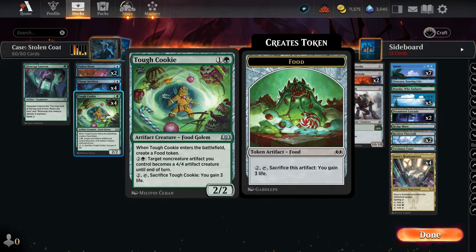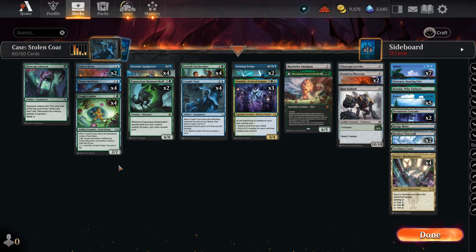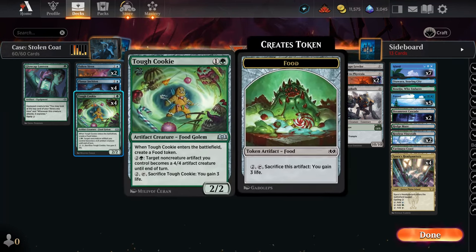You know what else gets plus one, plus one? Food tokens that are animated. These are colors though — that's not good.